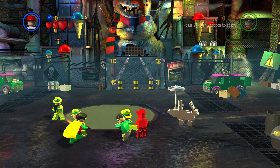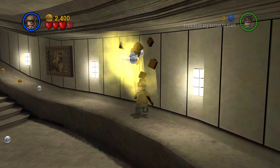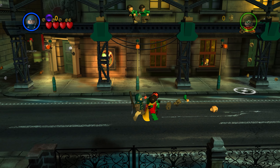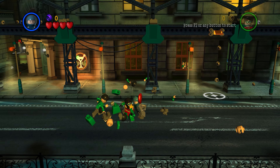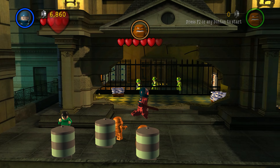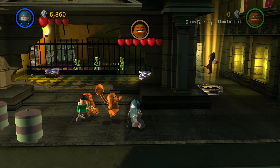Yeah, so who do I think is the best secret character? Well, it's gotta be the Riot Shield man. He has totally unique animations. What doesn't make sense about him though is how he carries a shield, yet he cannot block attacks.